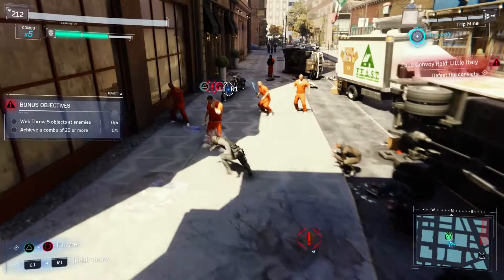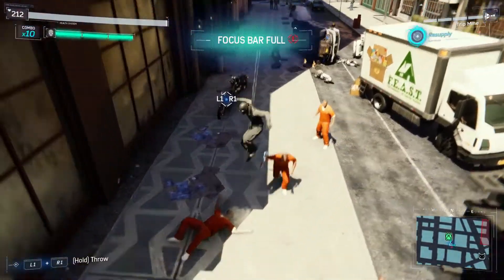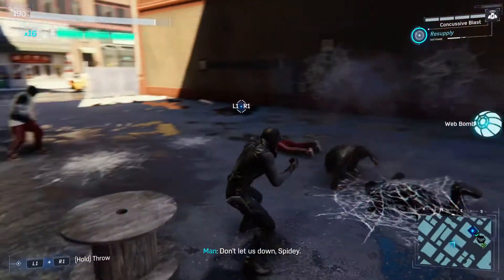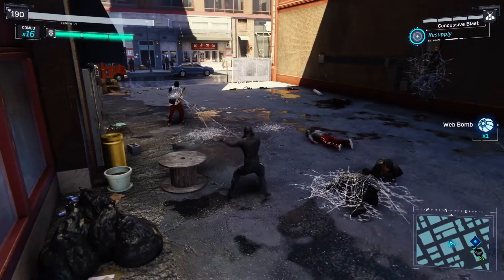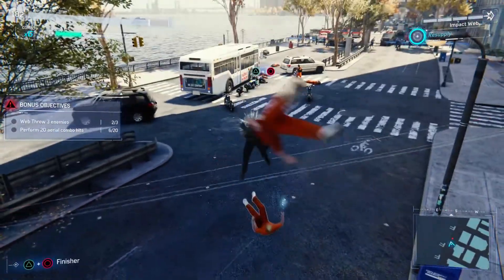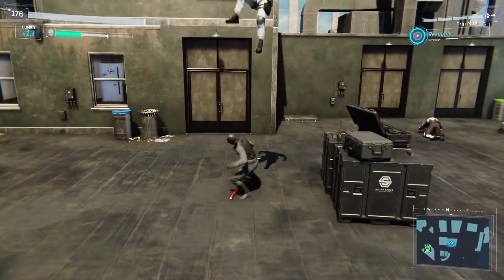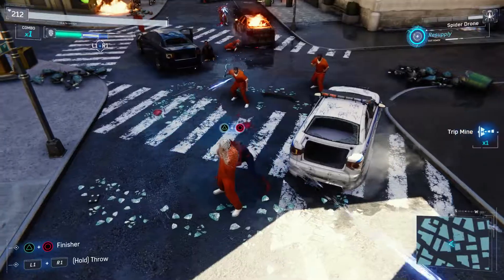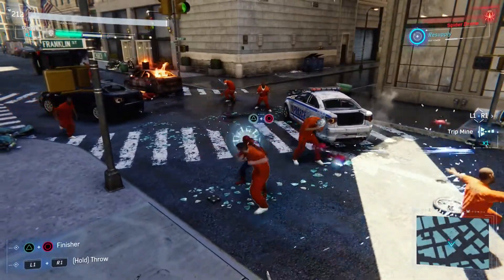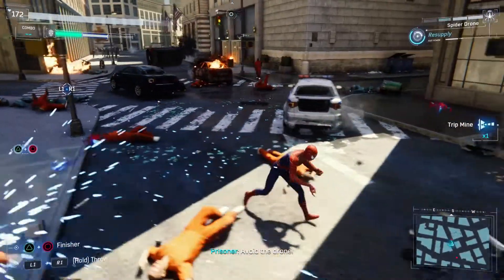You can choose to fight with an assortment of gadgets, utilizing suit abilities, use the environment to your advantage, or just stick to your basic hand combat. The variety of options you have at your disposal is phenomenal. For example, you could uppercut someone, air punch, and then slam into the ground. Or you could uppercut, attach a trip line, and force him to the ground. Or you could go the lazy route like me and send out a horde of Spider-Drones — a personal favorite of mine. I highly recommend it.